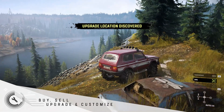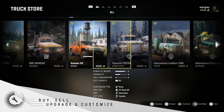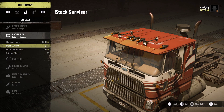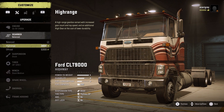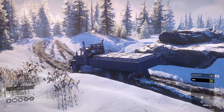Buy, Sell, Upgrade and Customize. The rewards from contracts and activities can be spent in your garage. Here you can purchase new vehicles to expand your line-up, upgrade their parts and customize them visually. Your favorite vehicles can be improved to tackle tougher terrain with bigger engines, new wheels or suspension and even a snorkel for braving river rapids. You're going to need all the power you can get to tackle some of the more challenging objectives.